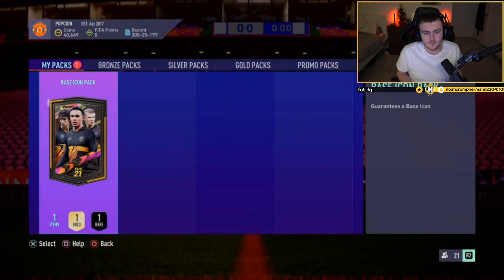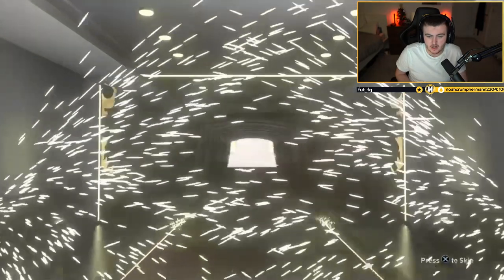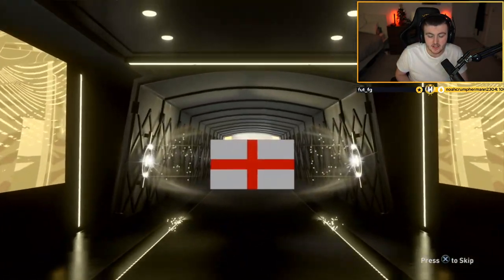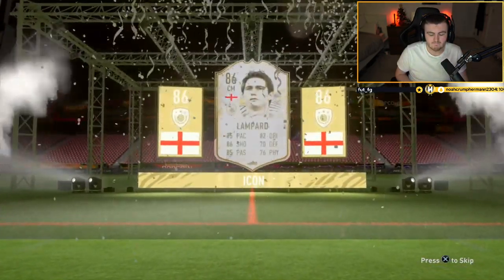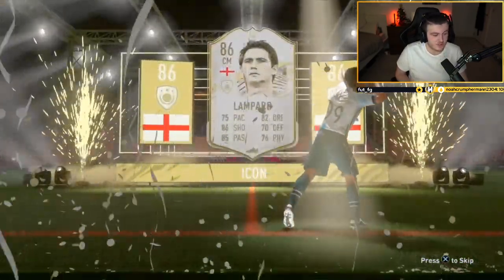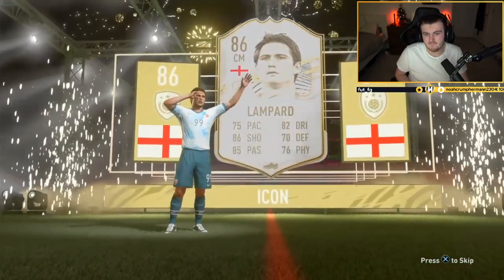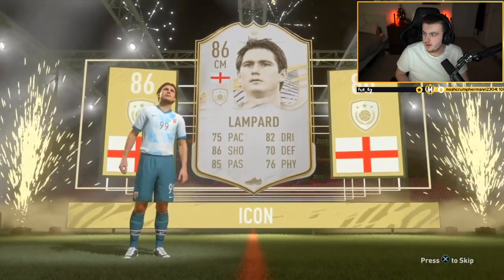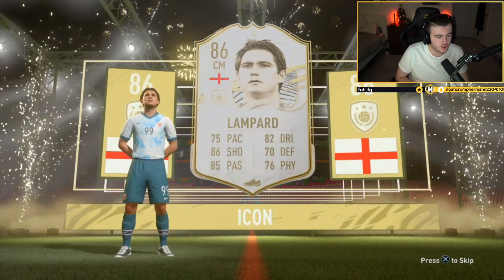We've got Jose's base icon pack now. Eusebio, Zidane, Cantona, Vieira — there are so many good ones. Big nation, English center back — could be Beckham, actually. I got a split second of excitement thinking it could have been Beckham, and it's Frank Lampard. I would have rather packed Ole Gunnar Solskjaer, just saying.